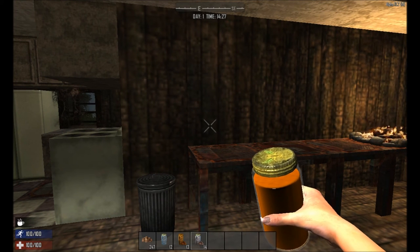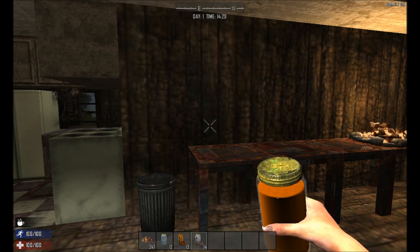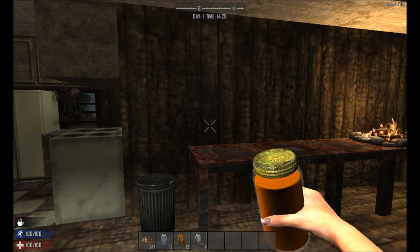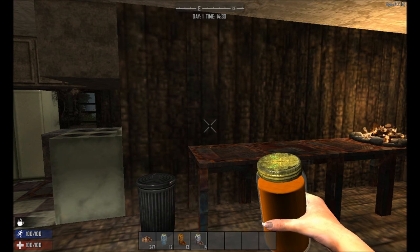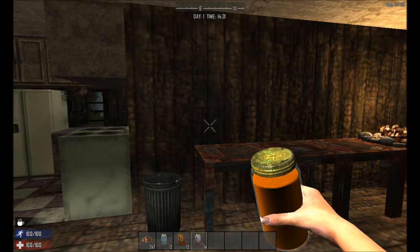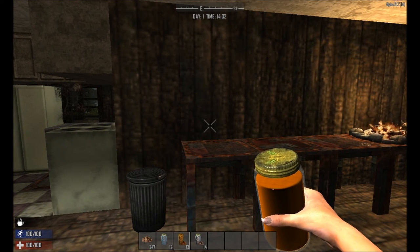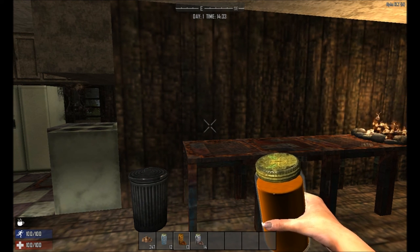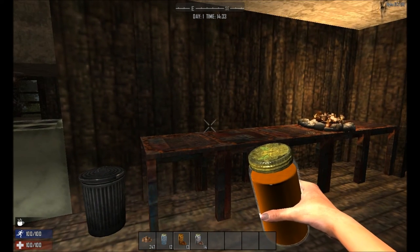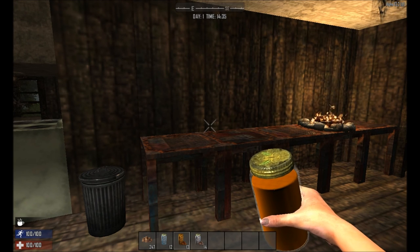Another couple of downsides with normal coffee: it reduces wellness — it has a very slight 0.1 wellness decrease for every one you drink — and it has minus 10 to your thirst, so contrary to what you'd expect, drinking the coffee makes you 10 points more thirsty. For the Kopi Luwak, I removed the thirst effect completely — it's just neutral, it doesn't do anything. And I gave it a plus 0.1 wellness boost, so it's better for you, giving you a little bit of wellness, a bigger stamina boost, and no negative impact on your thirst.